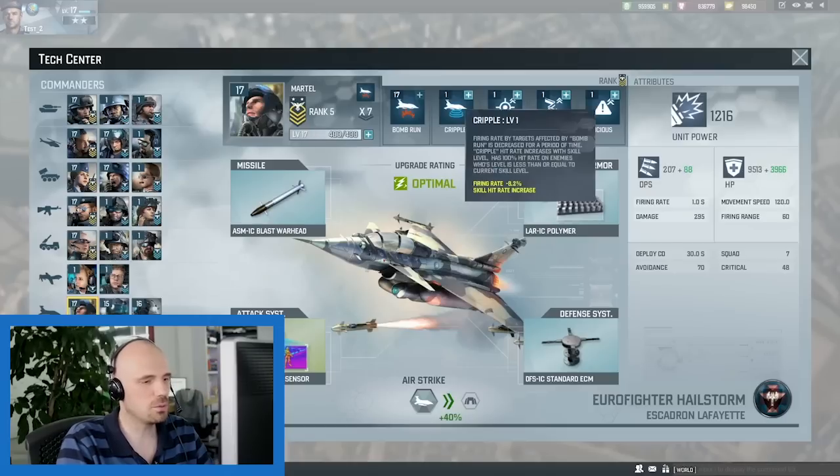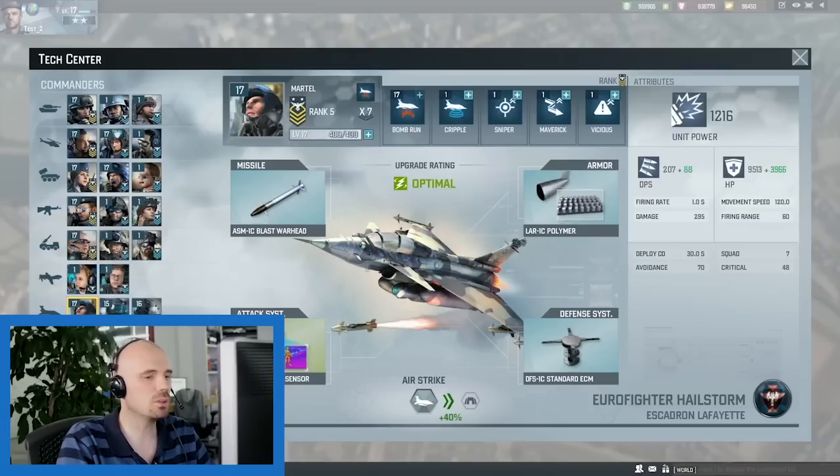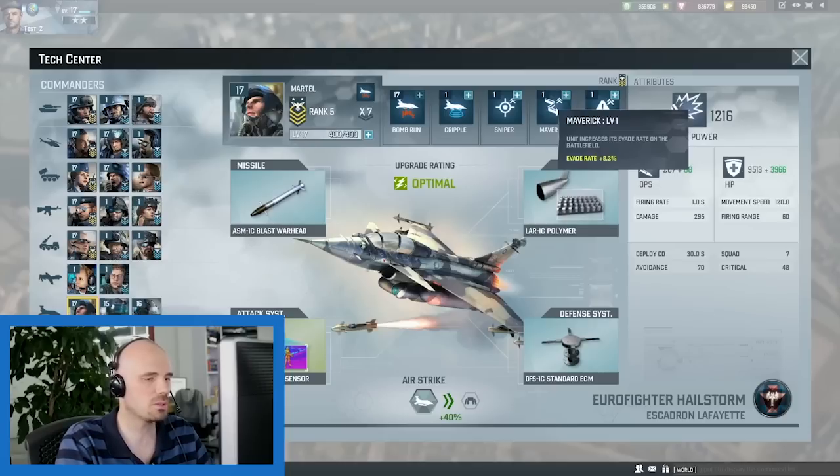Finally, this may be obvious, but make sure your Airstrike unit is at the appropriate level. Units have a reduced hit rate against higher level enemies, and with Airstrike this is very important. If you miss the enemy, then you just waste a unit.